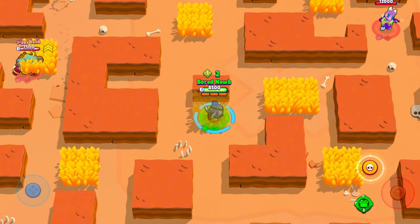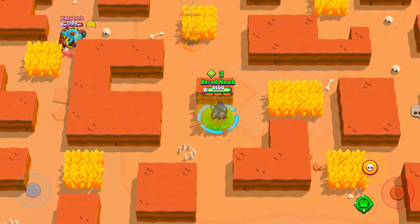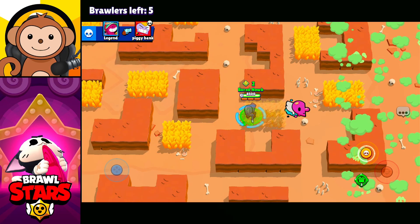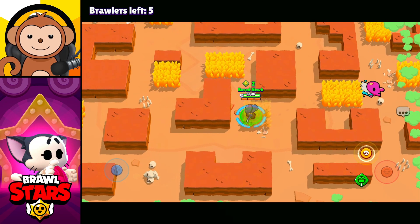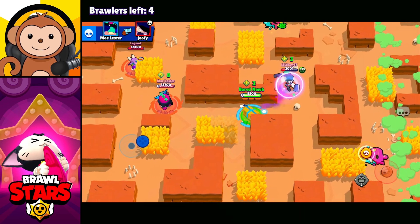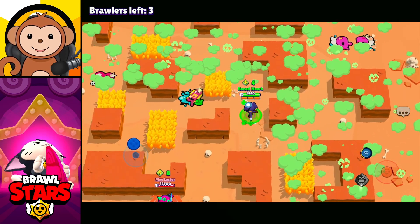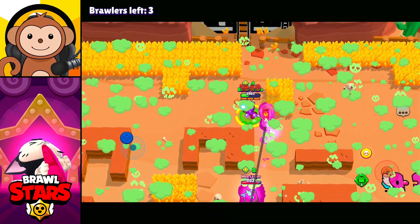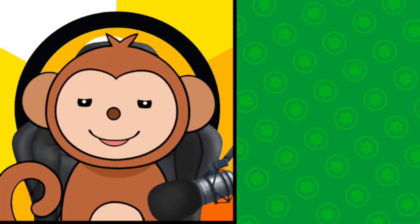Then I usually just run into the gas or yolo it. I originally wanted to do this video yesterday but the update dropped and the game was not even playable — there's so many new goodies. We want to avoid Doug and Surge. We just need one more — he took care of Surge for us. We got into the mastery! Going to run into the gas — we're third place. Can't get me, I'm in the gas. GG!